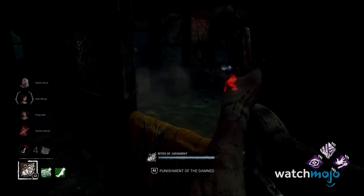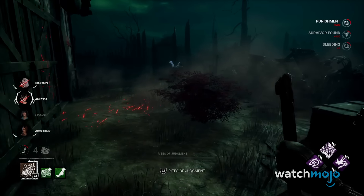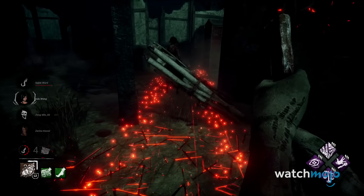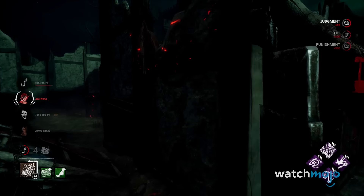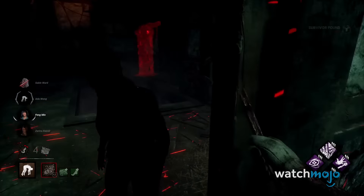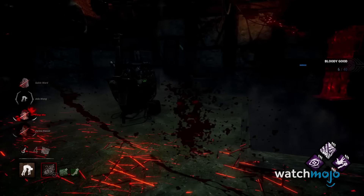Now, if said survivor is at death hook and is inflicted with torment, they could be subjected to a quick and unceremonious exit. Pyramid Head does have the potential to end games fast, but that's only if everyone is playing too recklessly and the player is placing trails in good spots. Here's hoping those add-ons soon buff him just a tad more.